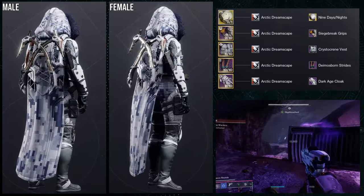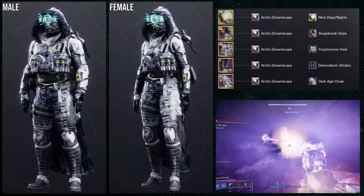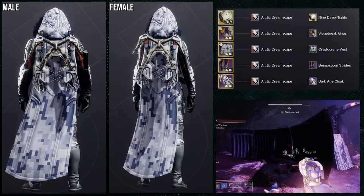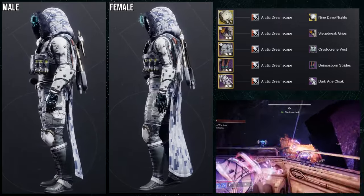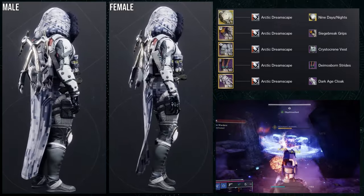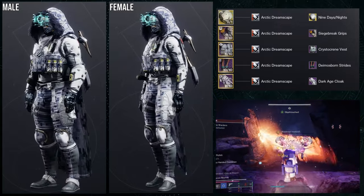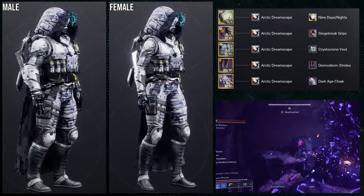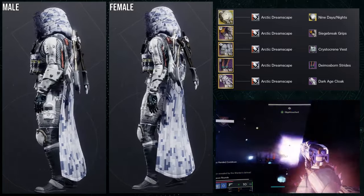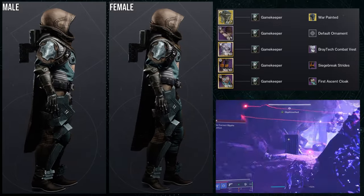Overall I really like this set. I think it's the best one here because it's actually using Siege Breaker pieces organically — not just inserting the helmet into an old set. The Dark Age cloak or Dark Age boots would have been better choices than the Diamonds Born strides, but I love the Siege Breaker arms. They're literally one of my favorite pieces to use.